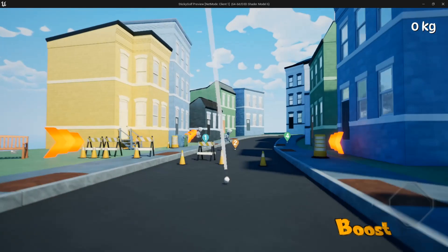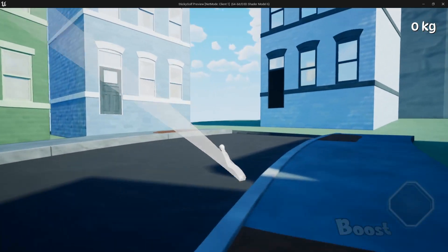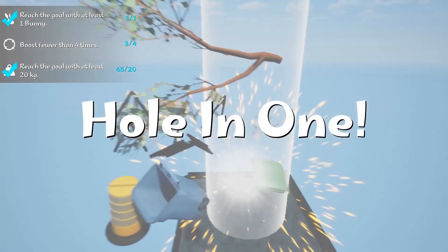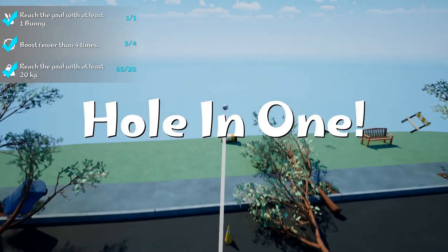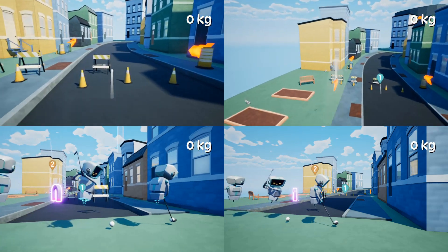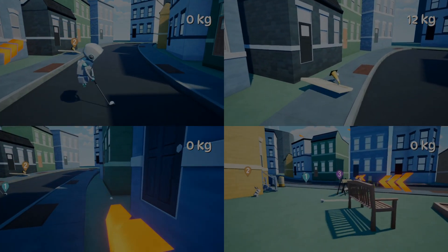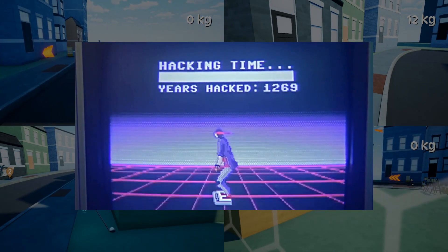So why not just do this from the beginning? Well, for one thing, giving control to the clients opens you up to cheating. If someone hacked their version of the game, they could say that their ball is wherever they like, including already at the goal. There are some techniques to prevent this, but none of them are foolproof. For this game, I'm kind of sidestepping this issue by making it so you can only play with people who are on your friends list on Steam. If your friends are hacking the game to cheat, that feels like more of a you problem than a me problem.